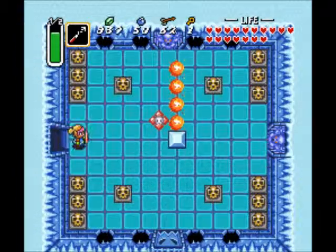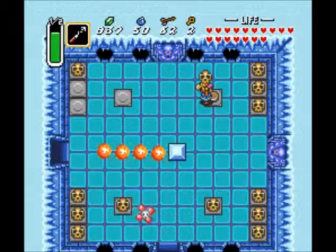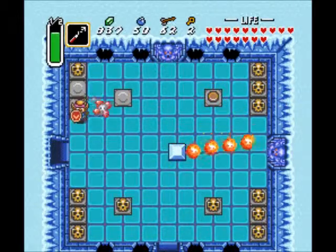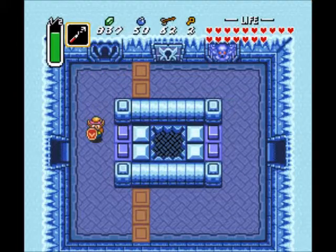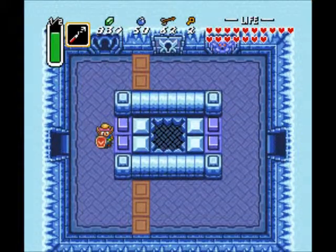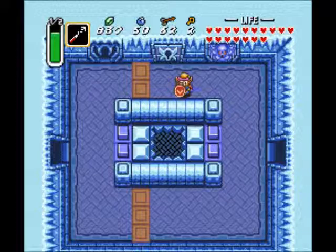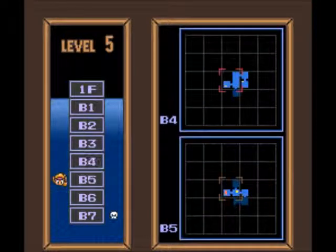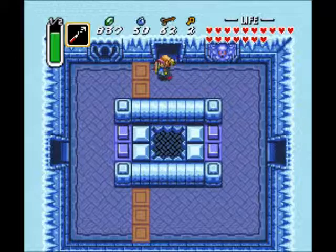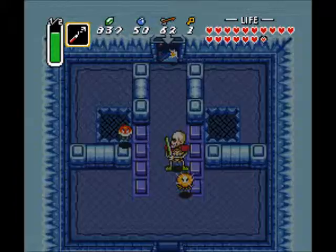Before we go into the big key door, we need that small key. We'll see a puzzle downstairs that ultimately involves switching the blocks, and we'll need to get that particular block pushed down the hole — which involves going in a sizable loop through the unexplored areas to the left, to the right, and just upstairs. I'm not gonna do those, because I have a means of just making blocks. Also, if you fall down those holes, you can gain access to fairies.